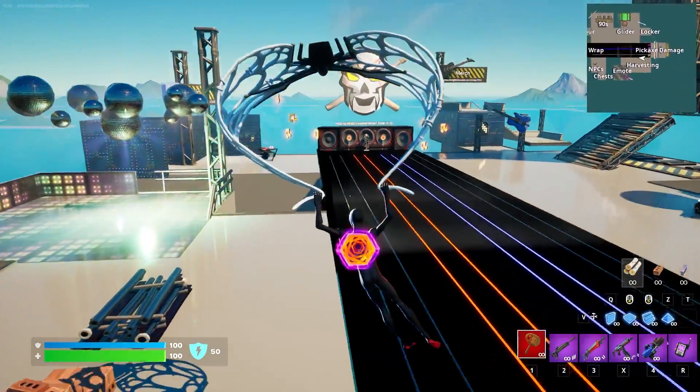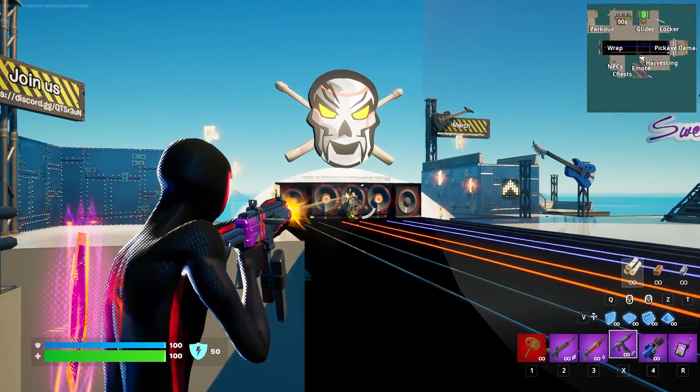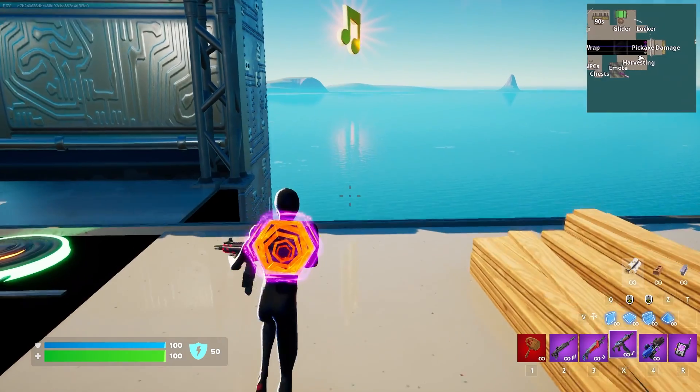Sad to say, but this weapon wrap is very close — the purple matches the back bling. It's more of a reddish-pink on the wrap, which is fine. Ads is no problem whatsoever. Harvesting tool should be really good here.